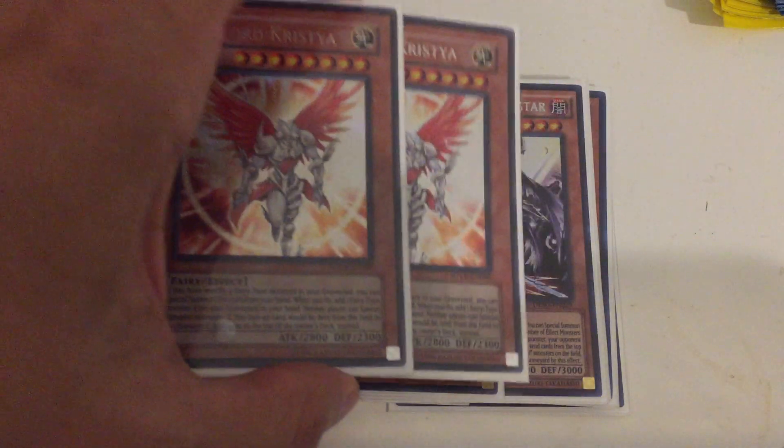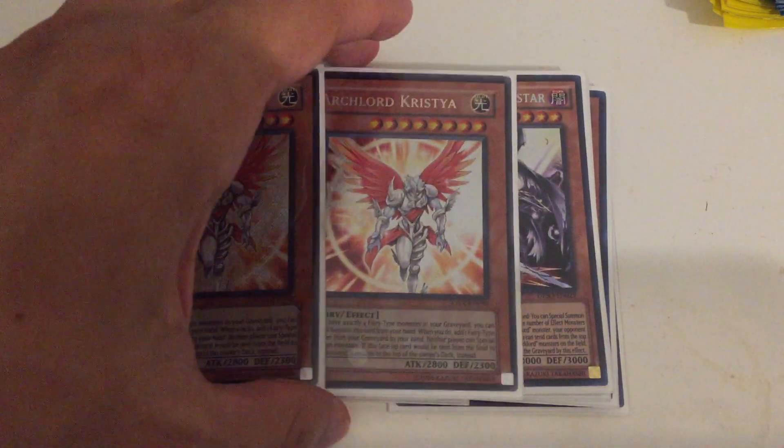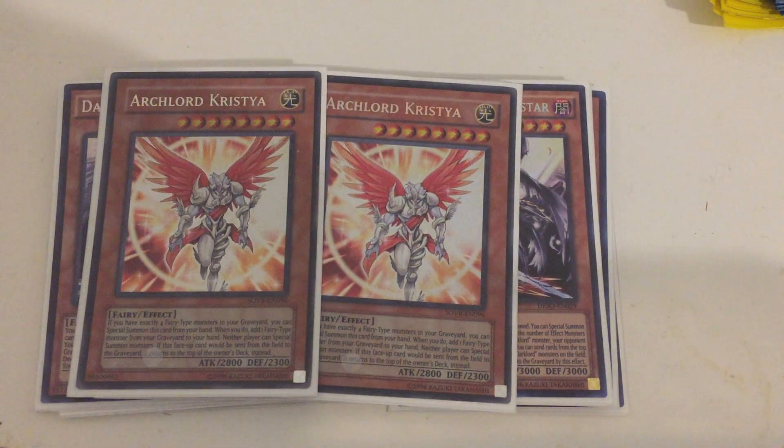The last card in the monster lineup is two copies of Arch Lord Chrystia — that Fairy I was talking about. She's great for special summoning out with Superbia or by her own effect, and great for Trade-In. Just a fantastic card for this deck all around. I'm looking for first-edition secret rare versions — that's the last thing I'm missing for this deck. The Unlimiteds will have to do for now, but trust me, it hurts not to have the first-eds. That's it for the monsters.